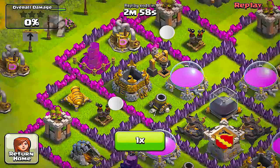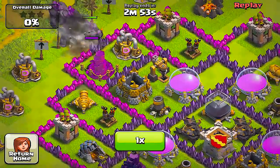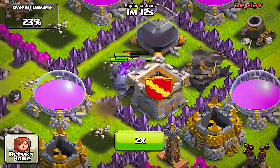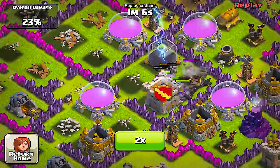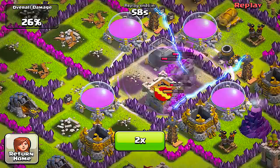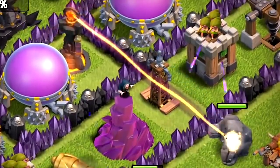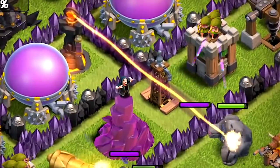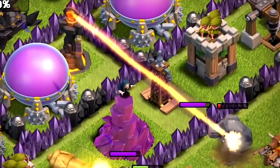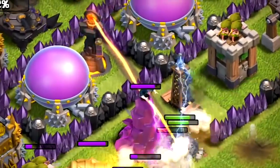Coming in at number 1 — the Golem is the toughest troop in the game. When this troop first debuted in April 2013, it was most definitely a game changer for Clash of Clans. A pack of Golems could actually withstand the whole duration of an attack, forcing Supercell to come up with a new weapon design to counteract them. A few weeks later the Inferno Tower was introduced, giving players a fighting chance to defend their bases. With the Inferno Tower and the Golems on the playing field, these would be the two ingredients to revolutionize Clash of Clans and lay out the foundation for ground attackers.